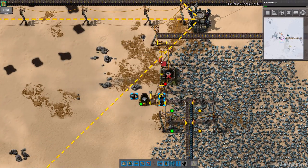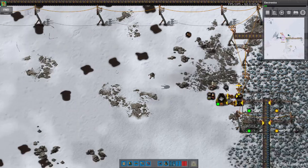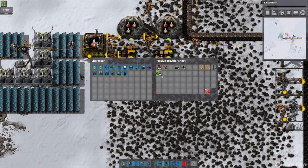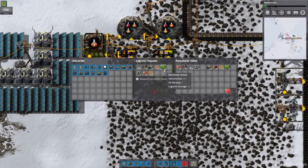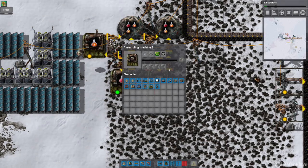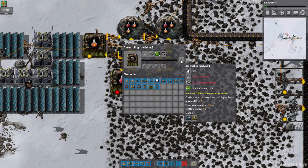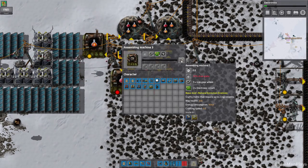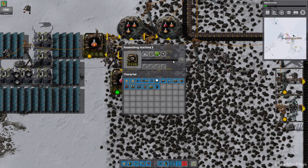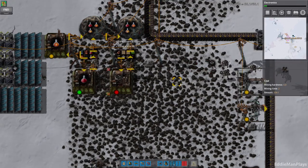Let's cancel that and pick that up. I have to come over here and actually make an assembly machine one - make sure requesting everything. We need two more gears, then we need a bunch of iron plates, and all we want to make is just one for now. There we go, perfect.